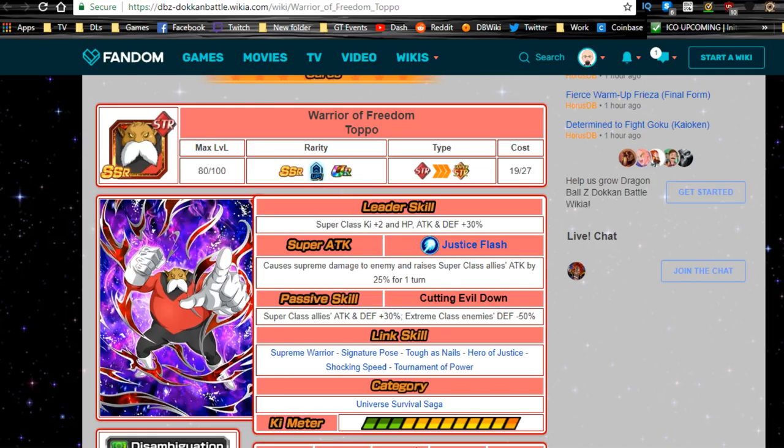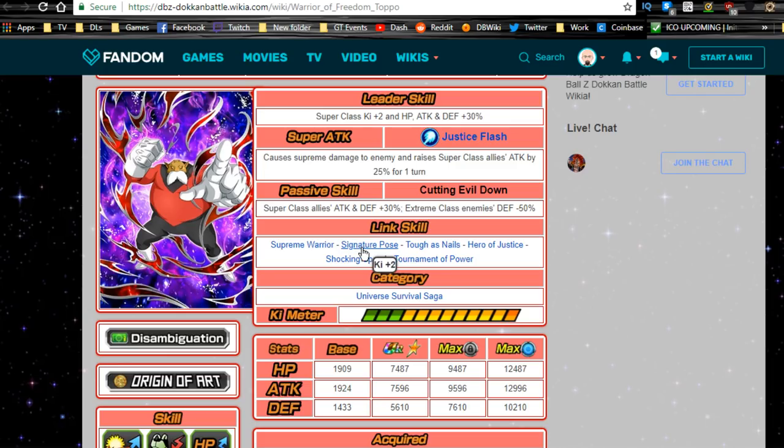Warrior Freedom Toppo — the card itself is not that bad. He is a super class ally support unit. He decreases the enemy's defense by 50%. His leader ability is a super leader for a key plus 2, HP, attack, and defense plus 30%. He does supreme damage and raises super class allies' attack by 25% for one turn. Passive skill: super class allies' attack and defense plus 30%, extreme enemies' defense minus 50%. He has some decent link skills: Supreme Warrior, Signature Pose, Toughest Nails, Hero, Shocking Speed, and Tournament of Power.